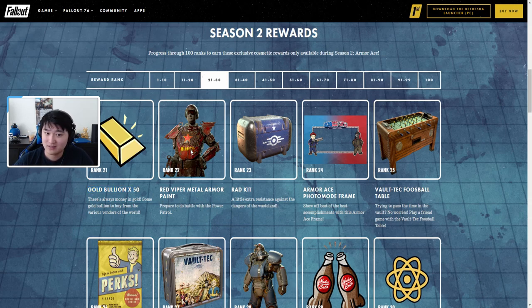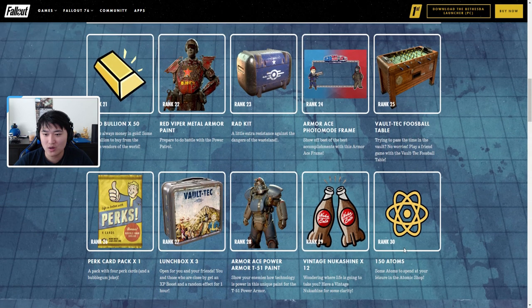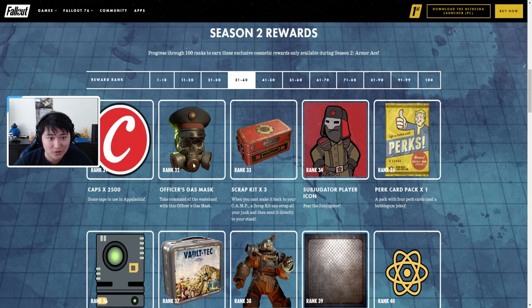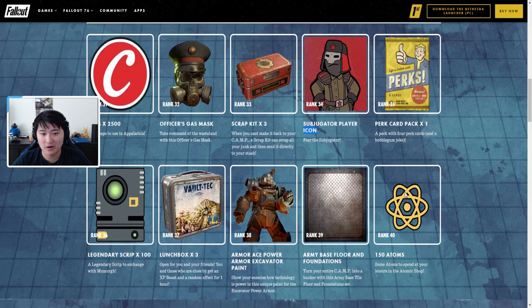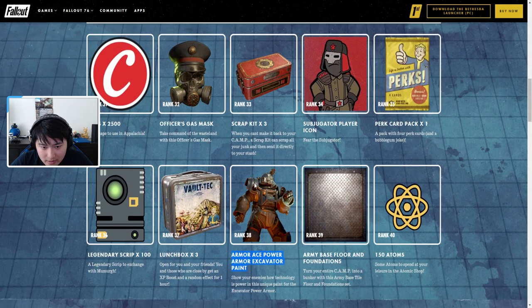Ranks 21 through 30 include 50 gold bullion, Red Viper metal armor paint — looks like communist armor — a rad kit, Armor Ace photo mode frame, a Vault-Tec foosball table, a perk card pack, three lunch boxes, and the Armor Ace Power Armor T-51 paint in matte blue — I dig it. Then 150 atoms. Ranks 31 through 40 have 2,500 caps, an officer's gas mask that looks like a skull with a gas mask and officer hat built in — that looks pretty cool.